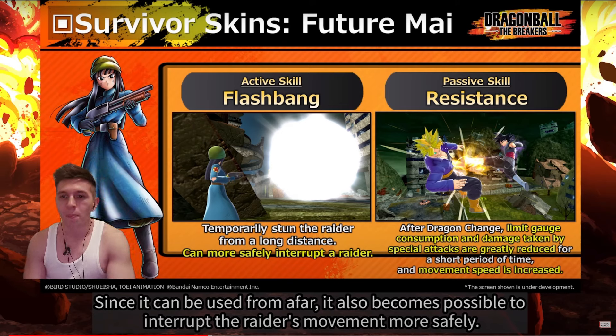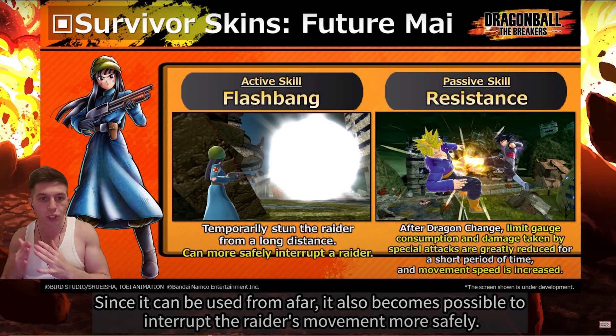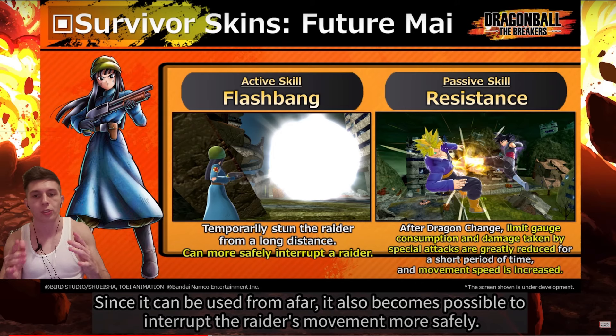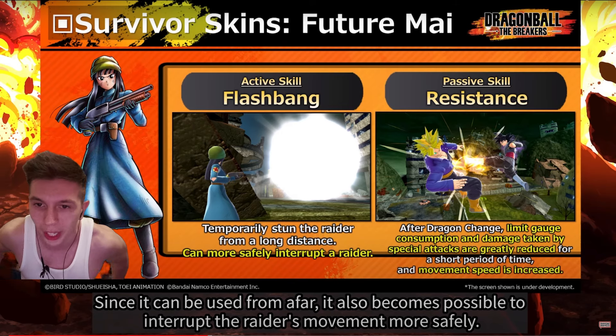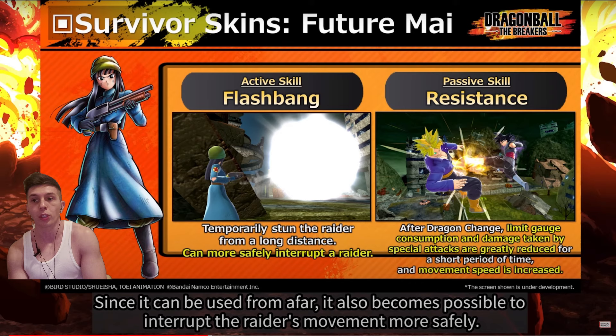I don't know how long this short period of time is going to be, but essentially you'll be able to spam multiple super attacks with Limit Gauge Consumption being reduced. I'm not sure if the Limit Gauge Consumption is referring to the active transformation timer - when you transform to level 1, 2, or 3, it's a timer that gradually goes down even if you aren't ki-blasting, super attacking, or taking damage. Or if it's a general Limit Gauge Consumption reduction where you can perform any action and your Limit Gauge won't go down as much. It's also reducing the damage that you take from attacks and increases your movement speed.